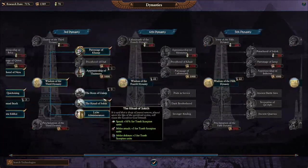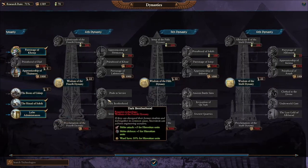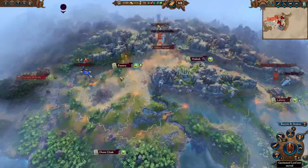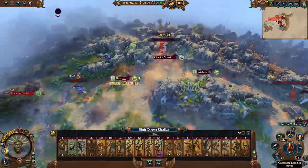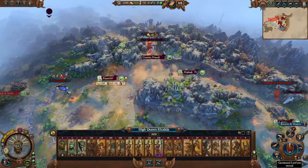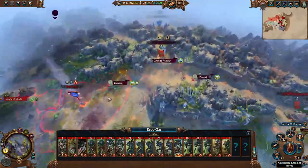It's tricky, because we've got the one with the Tomb Scorpion, the Carrion, and the Sepulchral Stalkers. I think we'll go for Wisdom of the Fourth to buff up our front line and those Tomb Guards just a little bit. Now, Kalida - I know I said she was going to go and fight the Dwarves, and at the time that was what I thought she was going to do. However, I am concerned.